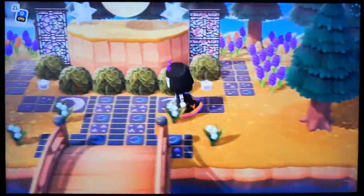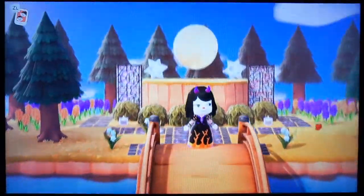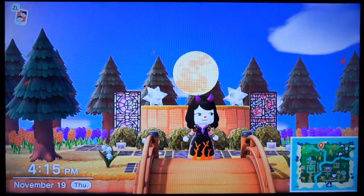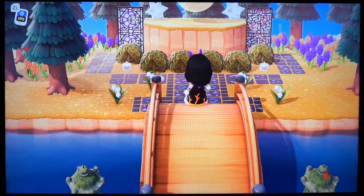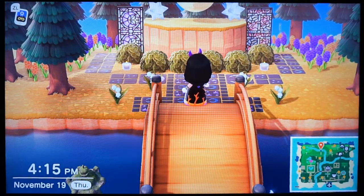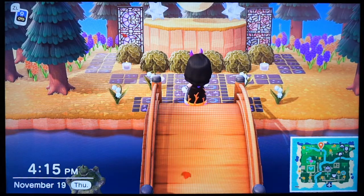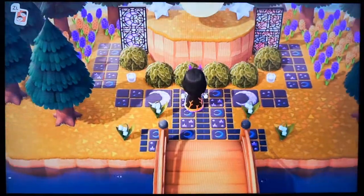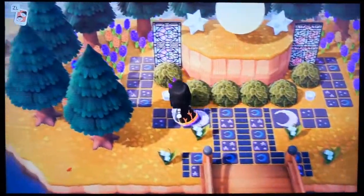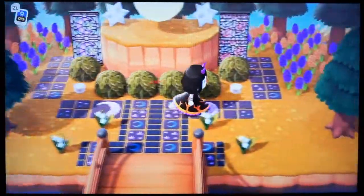This area is one of my favorites — it's my moon forest, I guess you want to call it. It has like the two stars on the side. Those two panels that are the stained glass on the left and right — that was somebody else's design that I used because I can't do stuff like that. Also this flooring here, this path, was somebody else's design I got online. I just love this area.